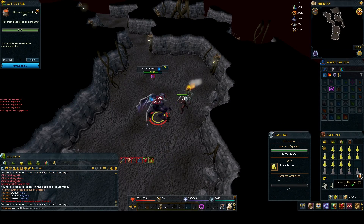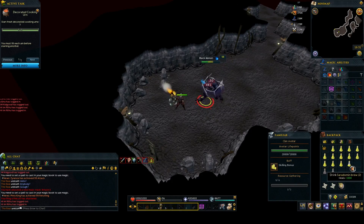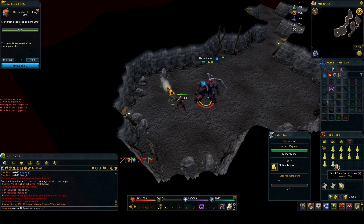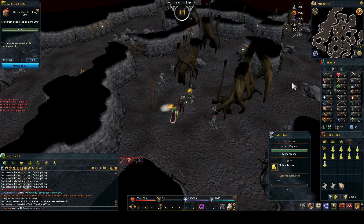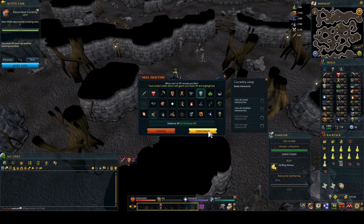The last quest for this video was the Grand Tree. The demon was pretty strong but not too bad - I didn't eat that much food. The blood fury is just so amazing against things like this. Once he was dead, I just had to go to the king with the rock, which gave me more attack XP and got me to 44 attack. The quest also gave me some keys which resulted in more meteors, and I used those in defence to end on 29 defence.